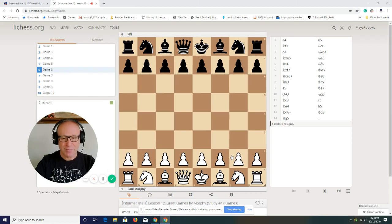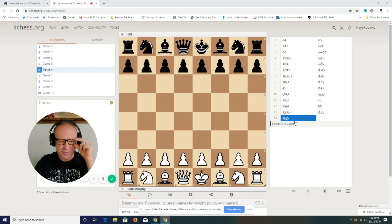Good afternoon from NY Watchers Kids. My name is Soudin and in today's game we'll study Paul Morphy's game number 6. This game is also very cool and very short — just 14 moves — and that's the reason I chose it, because we want to look at those short games.